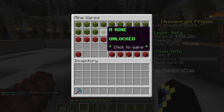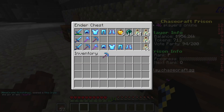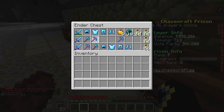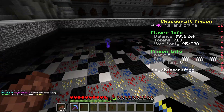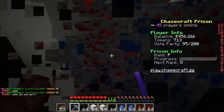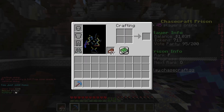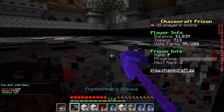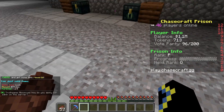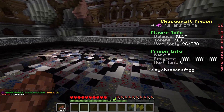As you progress through mines C, D and beyond, it costs more money but the mines get better and you earn more. Now at rank P let me show you my stuff — I have an Efficiency 500 pickaxe with Jackhammer 2 and Fortune 60. This is the mine at rank P and you can see how fast it works — inventory always full thanks to Fortune 60, and you get 74k per sell. Also earning 114 XP from mining.